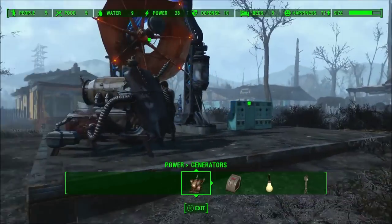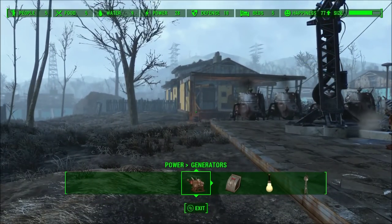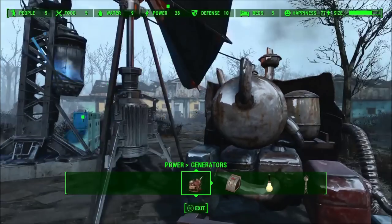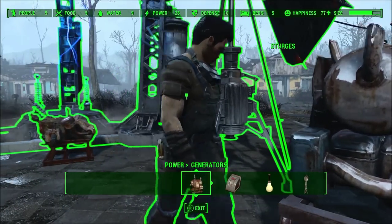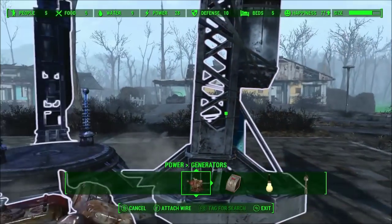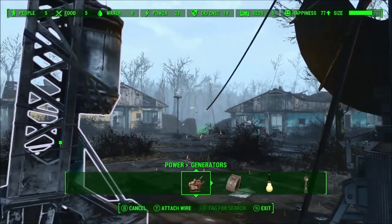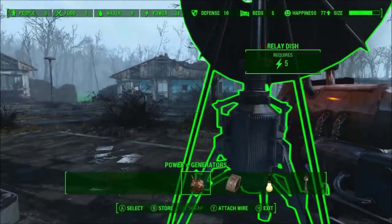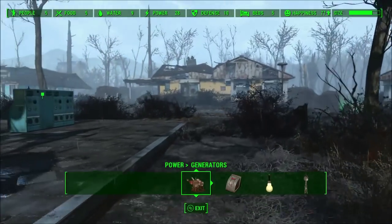You can see that's now lit up, so that's operational. We also want to connect the relay dish to the beam emitter. Get out of the way, Sturgis. Touch wire to that — oh no, it's not attached. Okay.